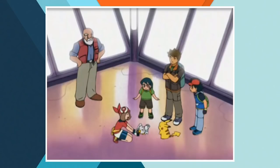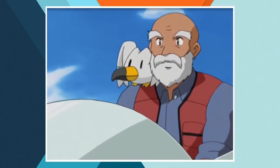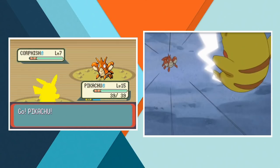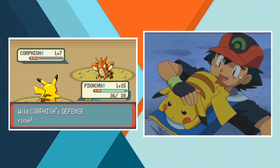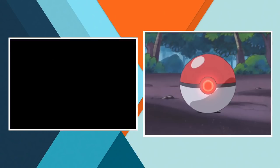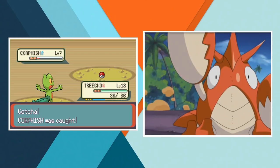Next up Ash meets Mr. Briney and has to rescue Peeko the Wingull from Team Aqua. Once he's done with that the wily sailor offers to bring him across the sea to Dewford Town where the next gym is located. On a beach just outside of town Ash comes across a Corphish who keeps attacking from beneath the sand. Deciding that it can really help out in his battle with Brawly, Ash settles on catching the Ruffian Pokemon. The water type is incredibly strong and manages to overpower Pikachu, so Ash has to come up with a fresh strategy. With the help of Treecko and a little bit of patience he eventually succeeds in capturing Corphish, who immediately breaks his back.